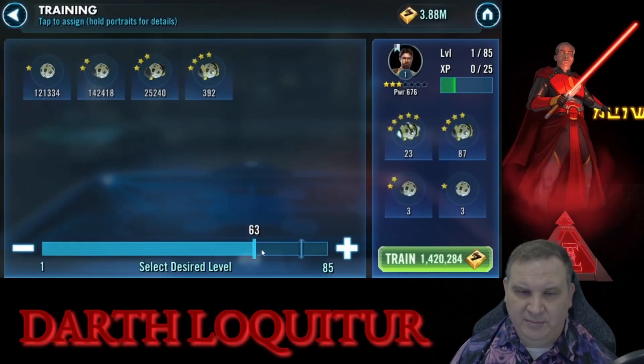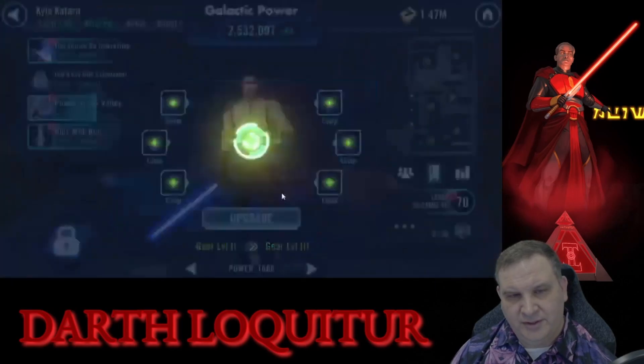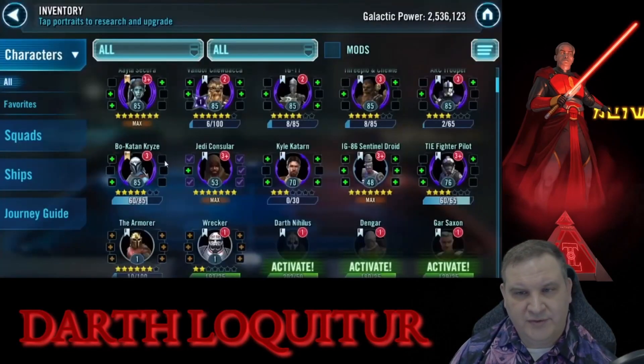We'll build out Kyle Katarn. We like our Mon Mothma team, and Kyle Katarn seems to fit well into it. We'd probably swap out Jyn Erso and run Kyle, Cassian, K2SO, and then the Chupio that I run to spread the stats around.